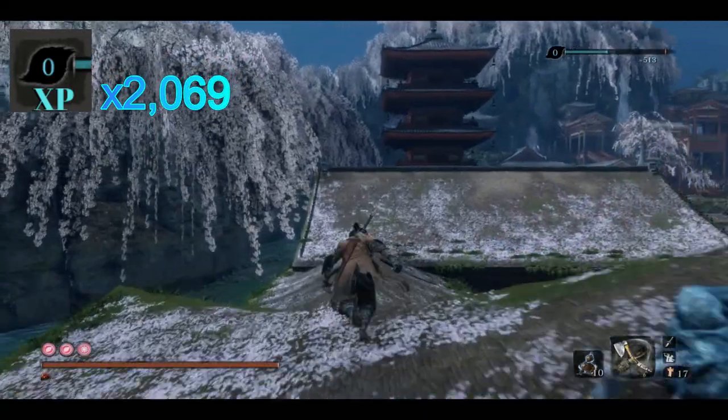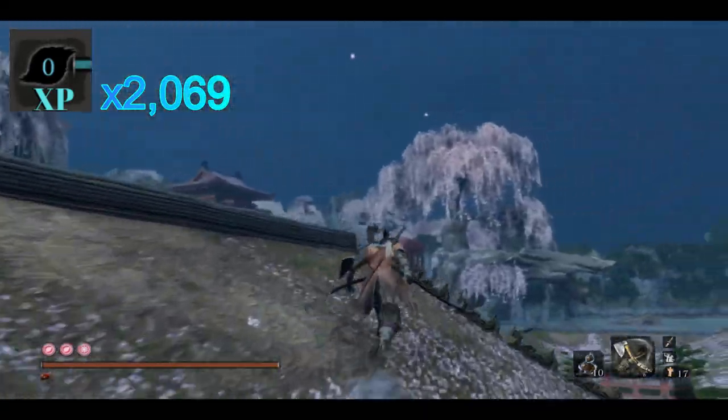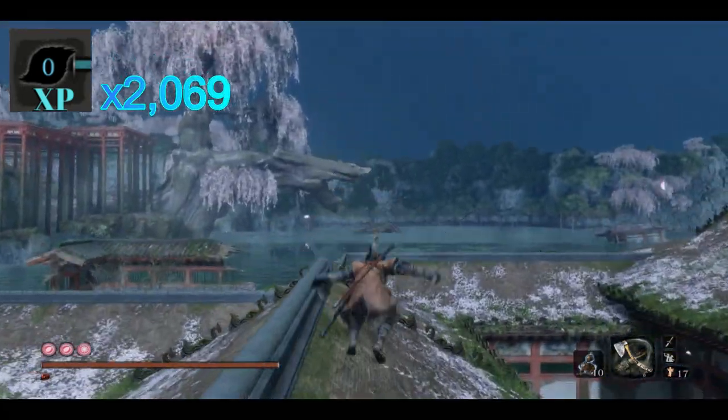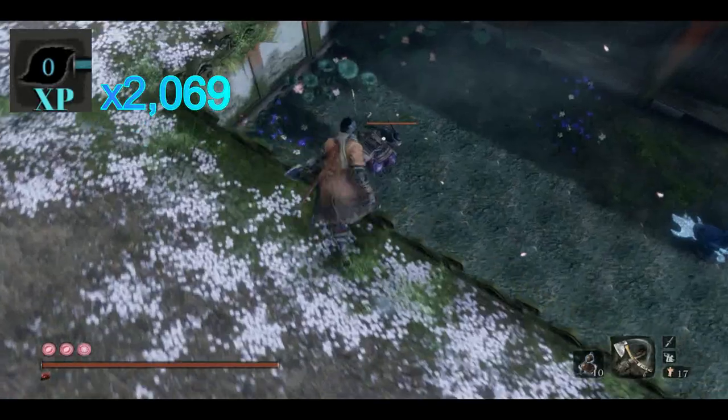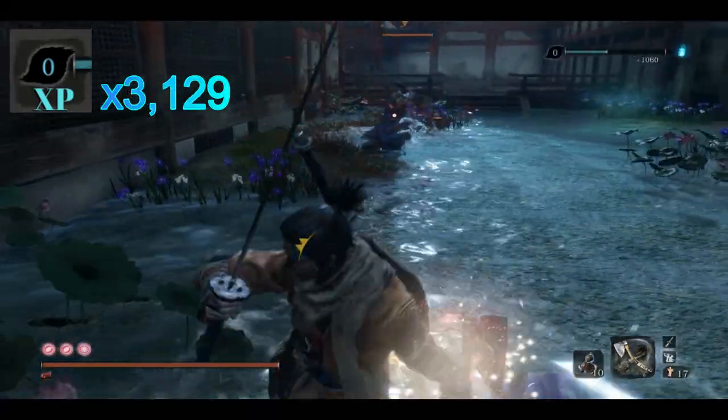Now from here, we're going to run back to the start and take out the one and only purple samurai in this area. You definitely don't want to fight this thing head-to-head — it is significantly stronger than the blues, and it yields twice as much experience at 1,060 XP per kill.